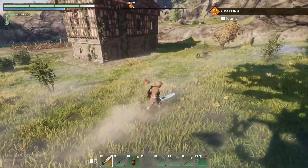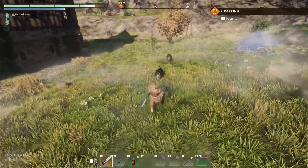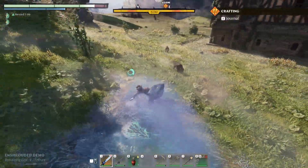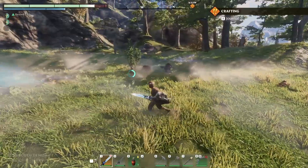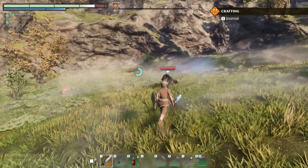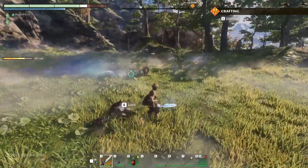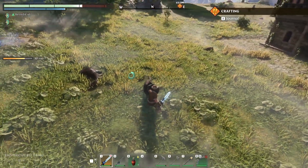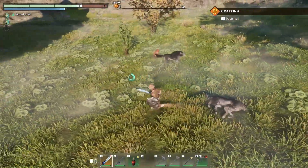Now let's look at some combat. There is a lock-on mechanic that you can use; you can jump, dodge roll to avoid creatures — very Dark Souls-esque in that respect. You can lock on to your foes and chop them up as necessary. If you perfectly time a block you will actually stun the enemy. Blocking otherwise gives you a little bit of shield but will deplete your stamina and can stun you if you're not careful.